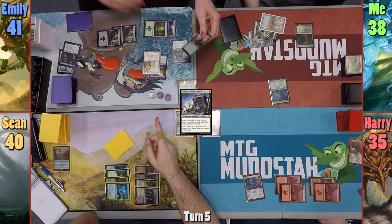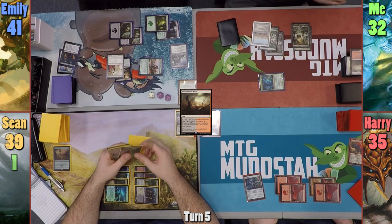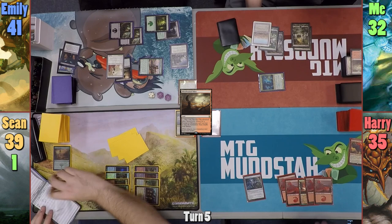Emily plays Honden of Night's Reach in her main phase and moves to combat, swinging the Explorer at me for five, which I take, and passes to me. I play a Bloodstained Mire for my land for turn and sacrifice it to find a Swamp. I then swing Caridor at Sean, dealing one commander damage mostly as a message, and pass to Harry.